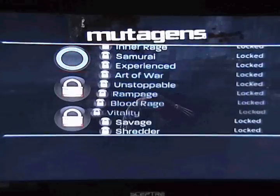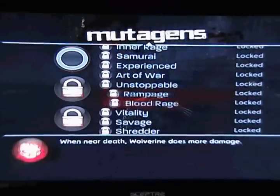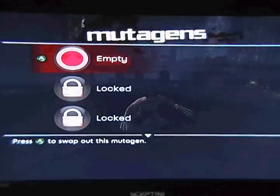Next up is your Mutagens tab. Mutagens are hidden items that you can find throughout the levels that give your character added bonuses such as resistance to damage or increased health.